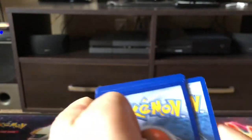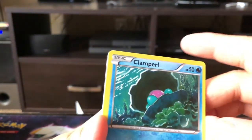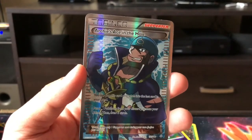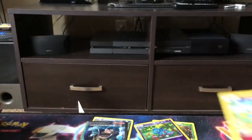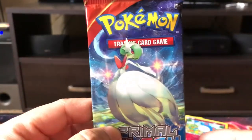Look at that Aggron — incredible artwork! Here's the third cold card. We got a Repeat Ball, Shrine of Memories, Combusken — nice — Spinda, Mudkip, Chinchou, Solrock, Clamperl, and Mawile reverse holo. The rare in the back — look at that guys — we got a Trainer Supporter Archie's Ace in the Hole full art card! That is a nice pull.